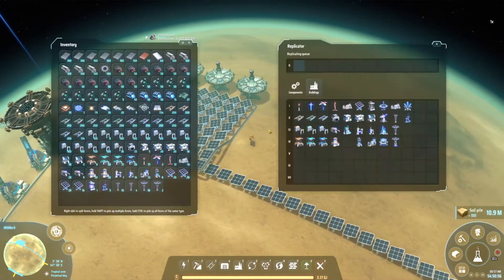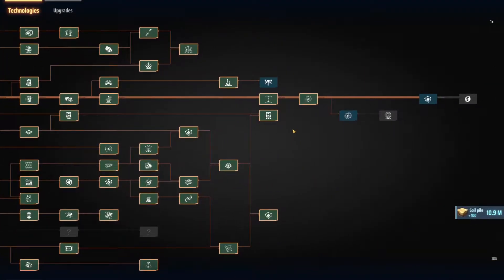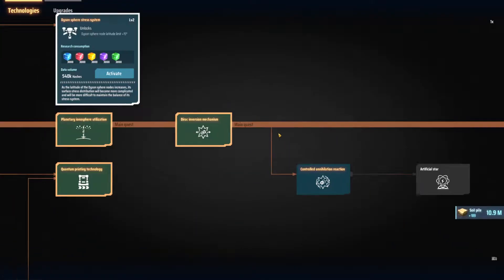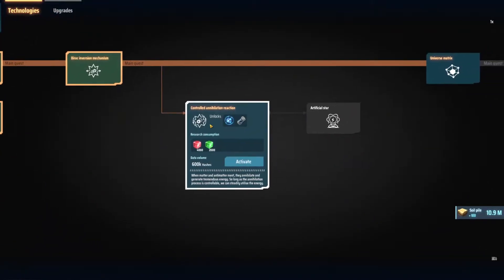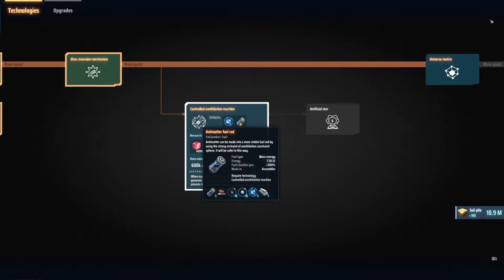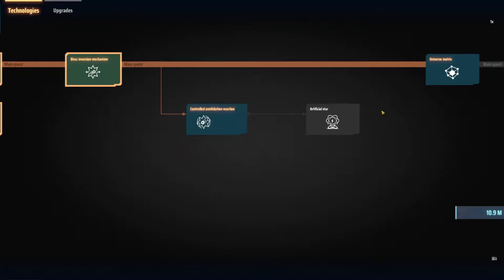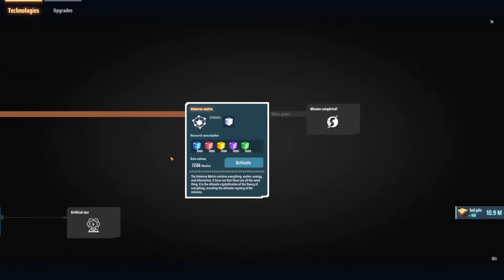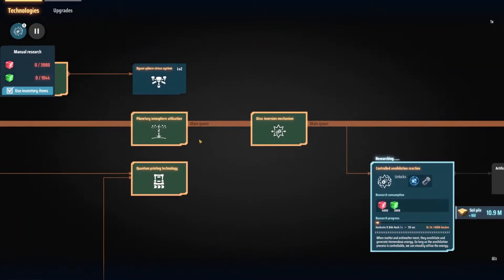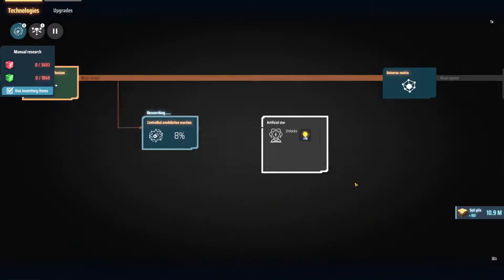First things first, let's find some more technology to research. Looks like we could do the Dyson Sphere stress system — we also have this controlled annihilation reaction, which looks cool. That's something we could very easily make, and I think it's going to be more helpful than the universe matrix immediately. Let's do this — it seems interesting. We'll just start cranking through that and queue it up.